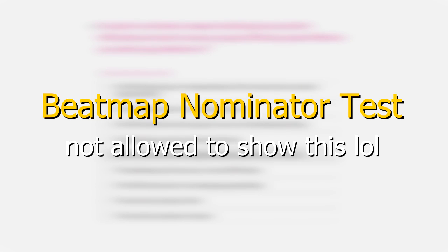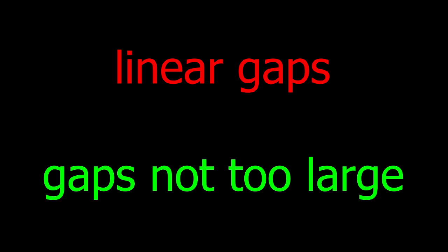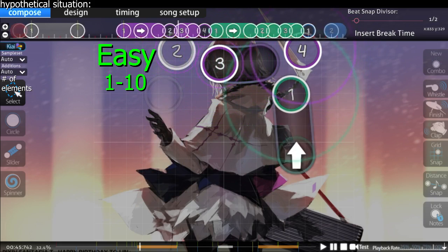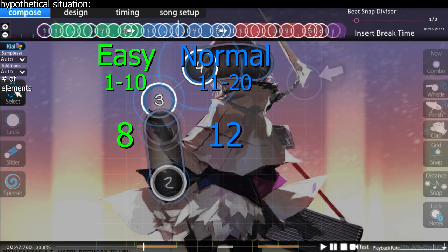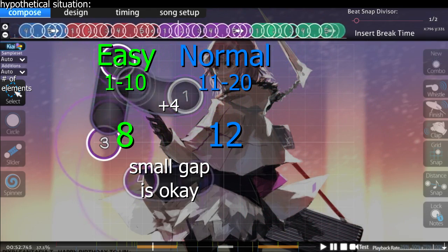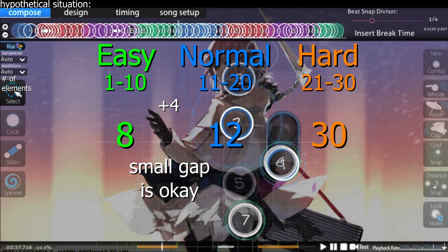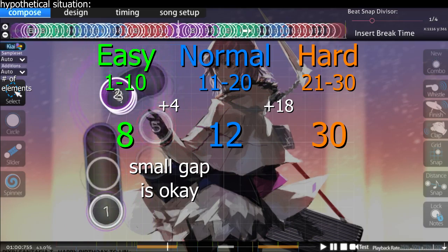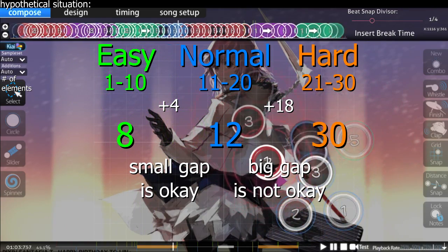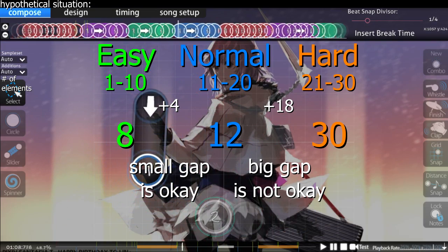Except... the beatmap nominator test is wrong here. Well, no, it's not wrong — it's just not entirely right. What's more important for spread than linear gaps is that gaps between difficulties aren't ever too large. So for example, an easy could use 8 elements and a normal could use 12 elements. A 4 element difference is pretty small, but that doesn't really matter — 8 is still an easy and 12 is still a normal. However, if the hard here used all 30 possible elements, there would be a huge gap from normal to hard. In this case, it doesn't matter that difficulties are still technically a normal and a hard — their difference is just too big, so the spread won't work.